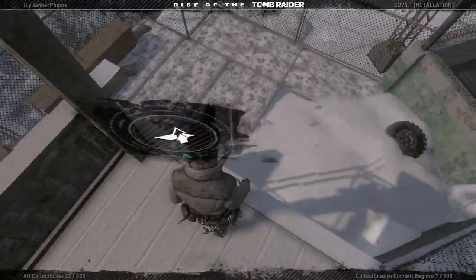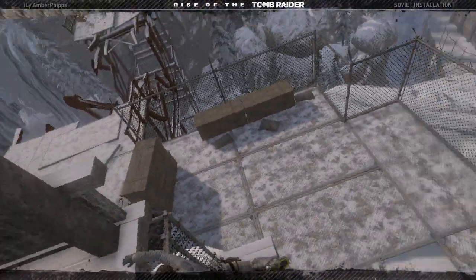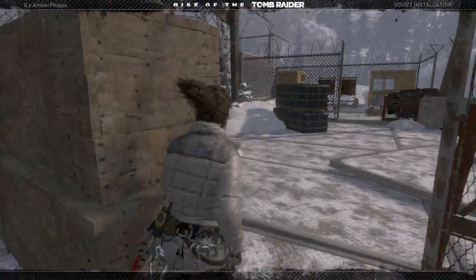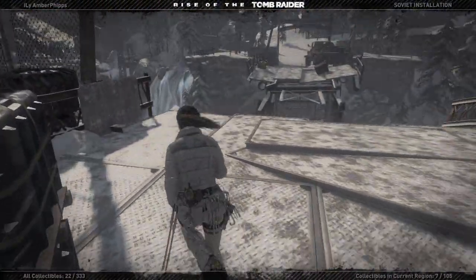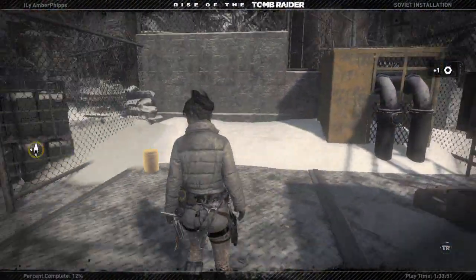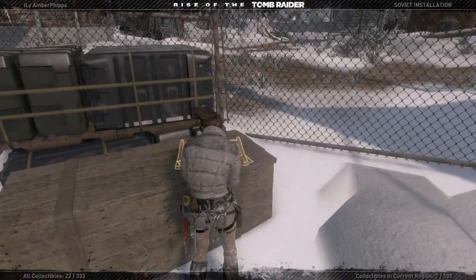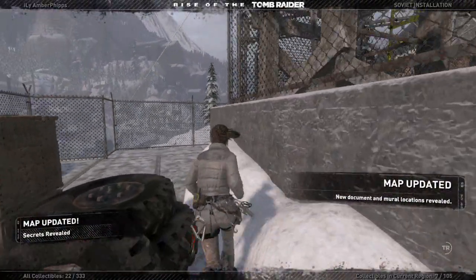Okay, so we need to slide down. There, actually, you can fall here. Let me do it real quick — I'll show you. You can fall right here. I don't think there's anything over here. Oh, yes there is. Grab this first. And this. And now there is this. I think this is just a map. Yep, the secret's revealed.